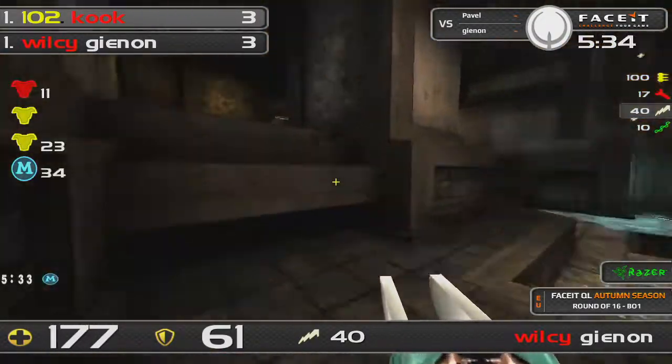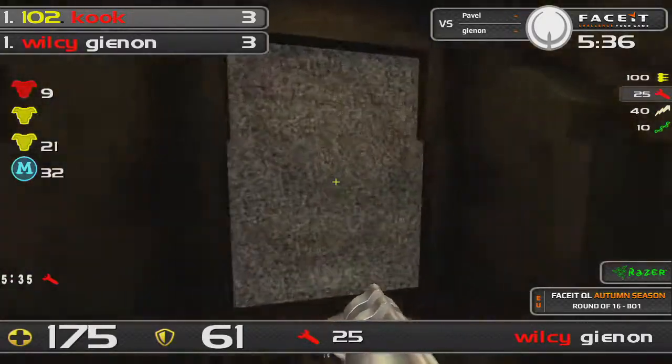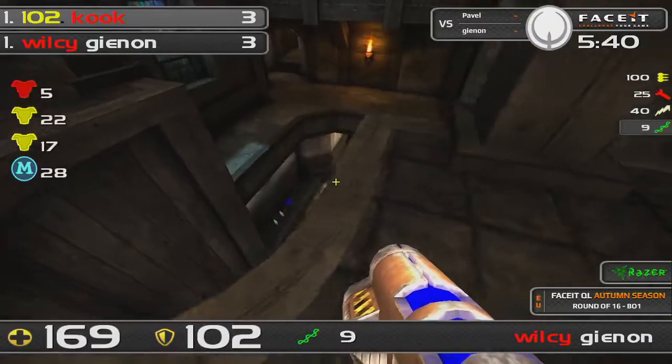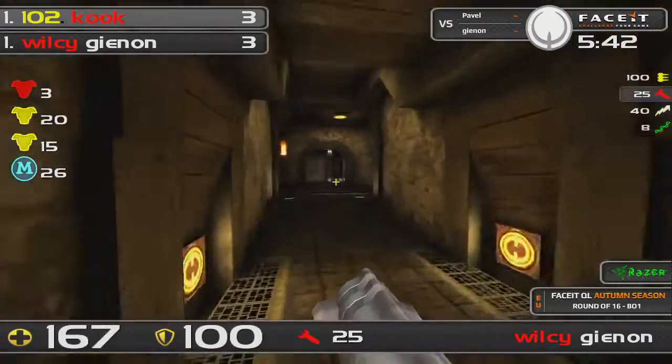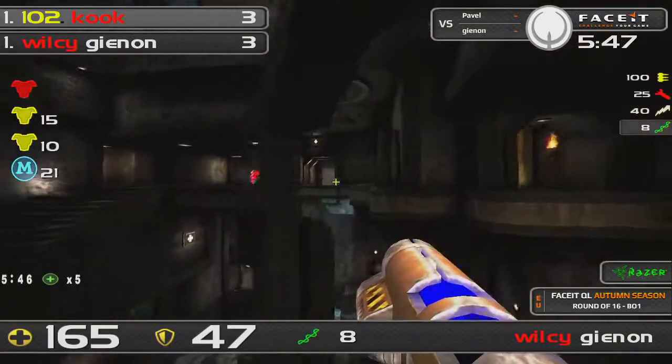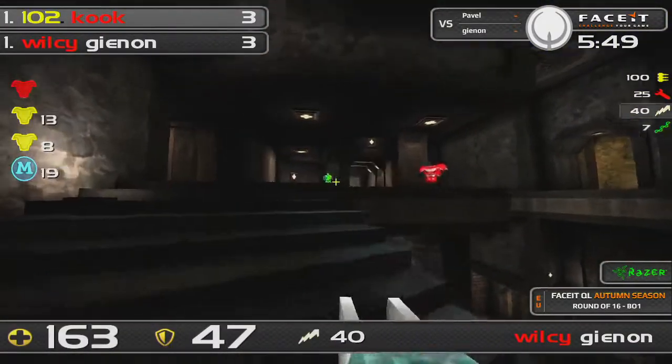Guinan has stabilized somewhat, does pick up the mega as well. All this back and forth pressure has kind of equalized the game so far. Great little flick rail from above, and he's going to be able to get this red pretty easily. It shouldn't be so much hassle coming in from Pavel — maybe a rail or two long distance — but Guinan has a rail of his own.